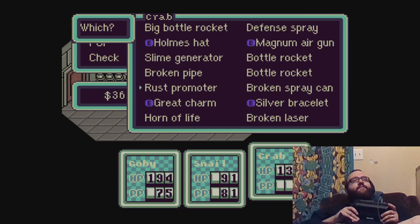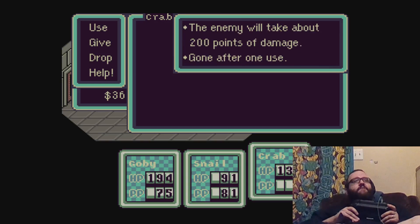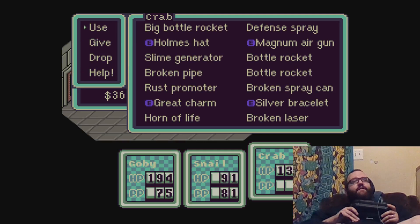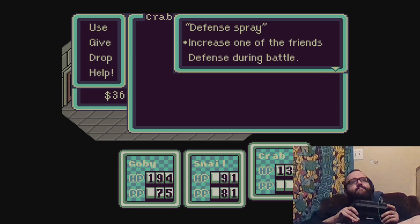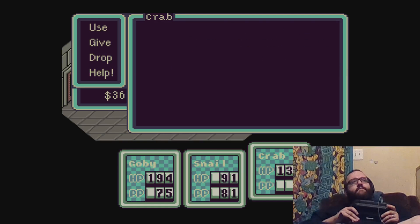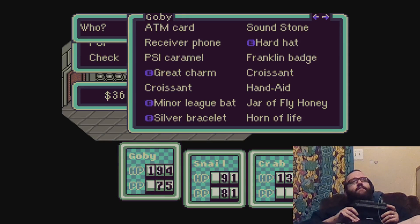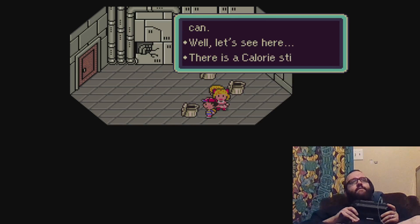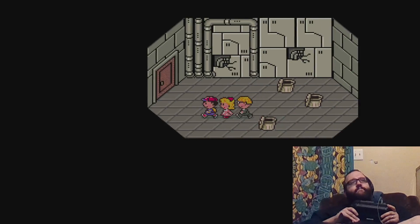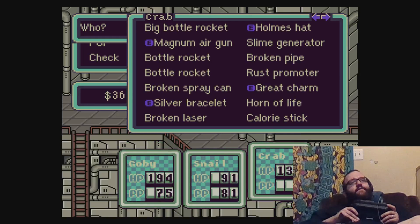I think I might throw this rust promoter away — that's a good thing, but only when I'm actually fighting or something. Or I guess I can get rid of this defense sprite; I never use this sprite. It's kinda for one use. Let's throw that away. I'll leave the rust promoter for now. Let's see what this item is — gallery stick, okay. I've already forgotten what the other item I just picked up was.